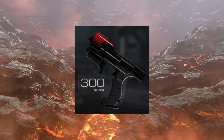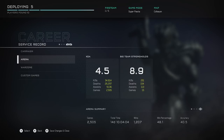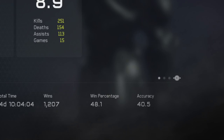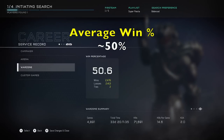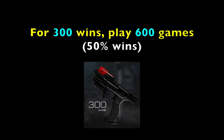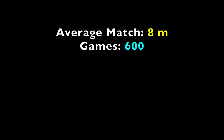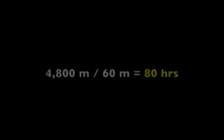What I want to get is the Superior Magnum skin — that black Target Master skin with the red decals — which requires 300 wins. My arena win percentage is around 48% and my Warzone win percentage is around 50.6%, so let's assume 50%. To get 300 wins at 50%, I'd need to play 600 games. At 8 minutes per match, that's 4,800 minutes of play time.